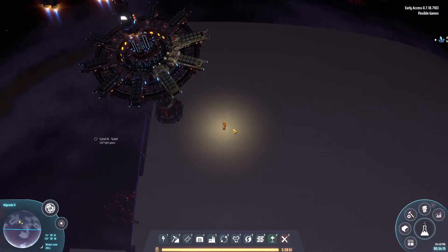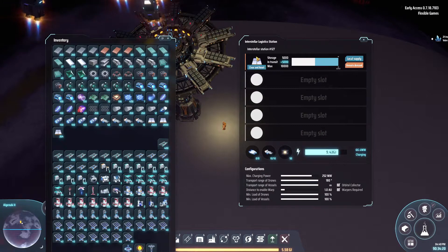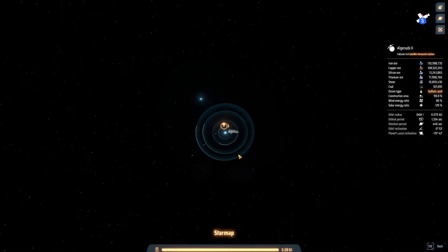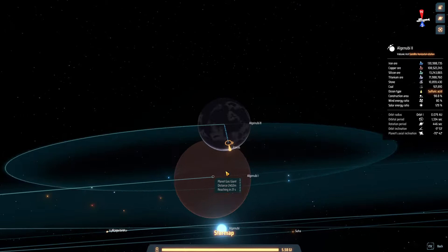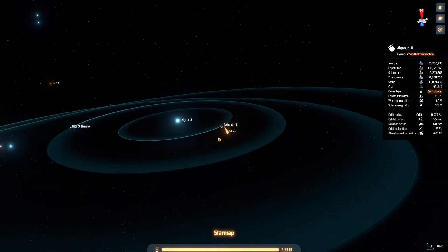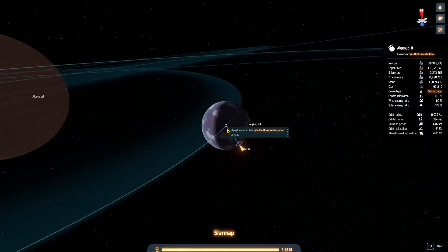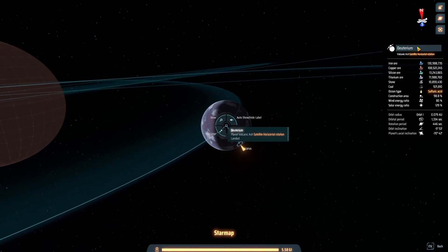Welcome back to Flexible Games, where we are playing Dyson Sphere Program. I've got a lot of good old foundations coming in, and I am on the new system. I have put down the orbital collectors around the second gas giant here. The other gas giant is already getting siphoned. So this planet here is going to be deuterium.